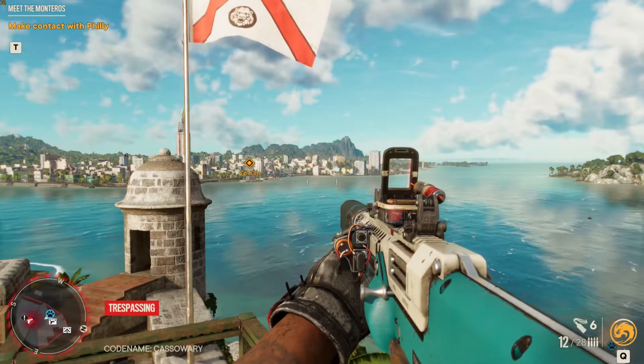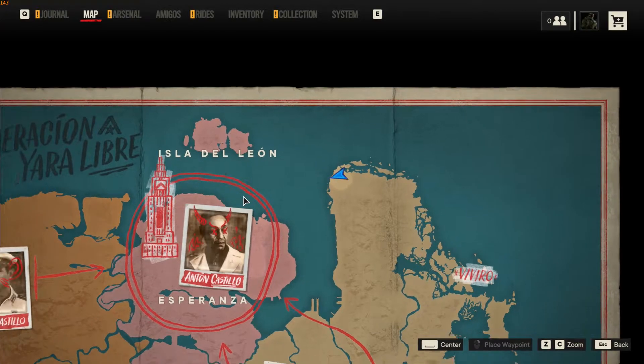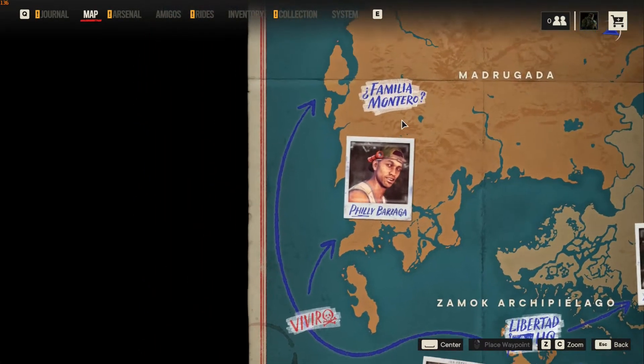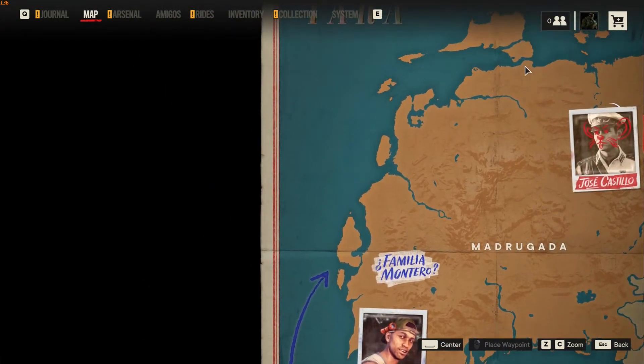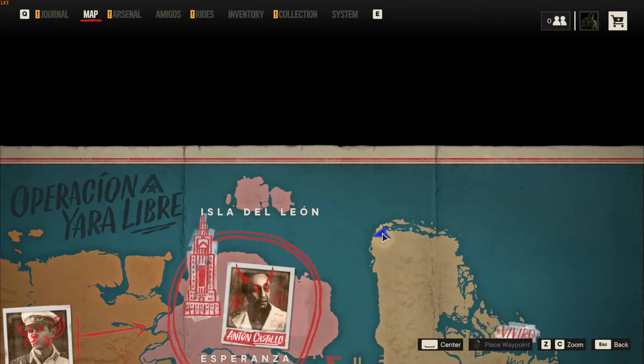Let me show you the location on the map. You can find this Sniper Rifle early on in the game. You start right here — it's La Santuario. The best way to do this is to find a boat and make your way through the water and make your way over here.